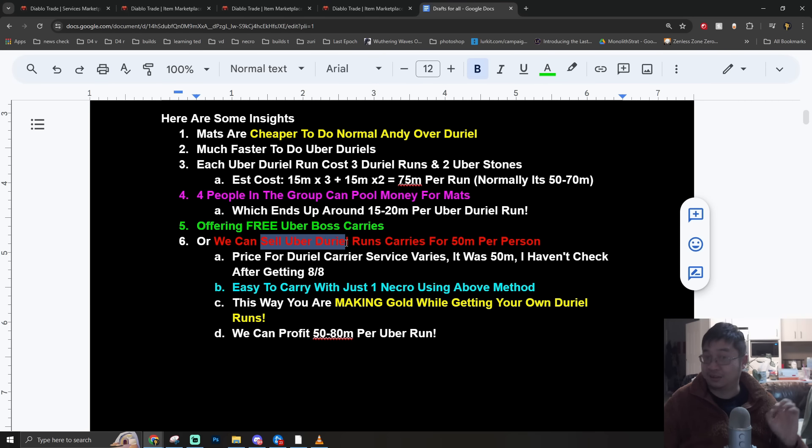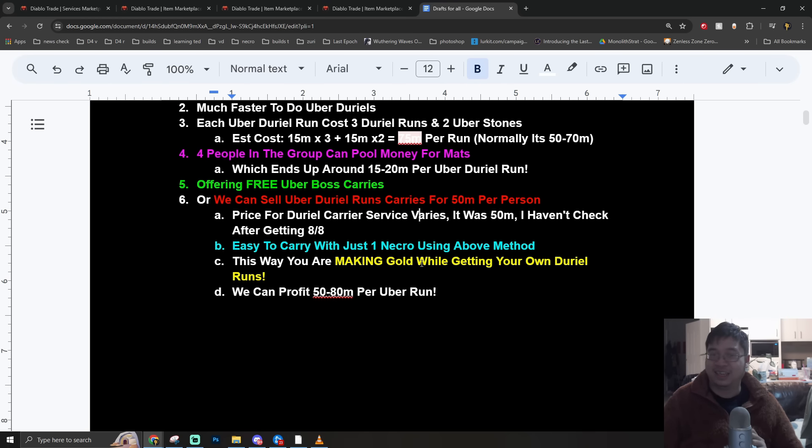One of the best ways my friends were making tons of gold is by selling the carry service for other players. They were buying uber Duriel materials, posting services on Discord and in trading chat, offering Duriel runs for 15 million gold per run. This gets players their Duriel achievement - which comes with a free spark - plus the loot. They were carrying with one Necromancer using this method, profiting 15 to 80 million gold per run. Even after spending 80 million gold on Duriel summons, with four players each paying 50 million, they were making 150 million gold per run.